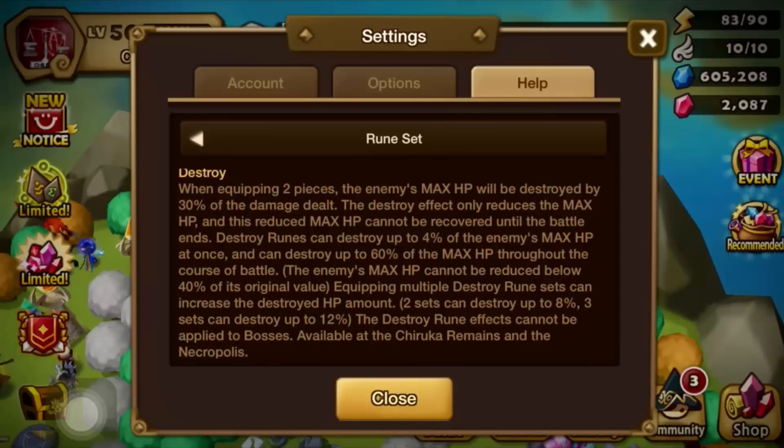This effect can't be applied to bosses, so it's really only going to be taken advantage of in a PvP setting. In most PvE settings, we're generally going to be able to take those units down relatively quickly anyway.